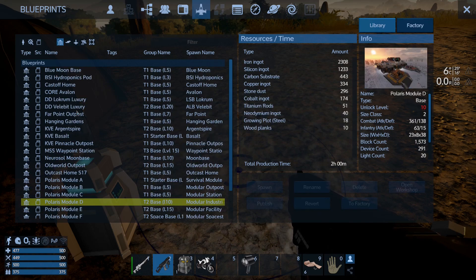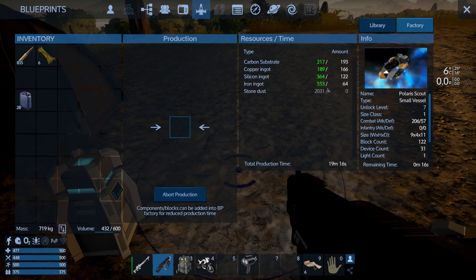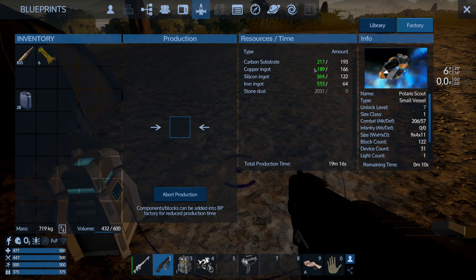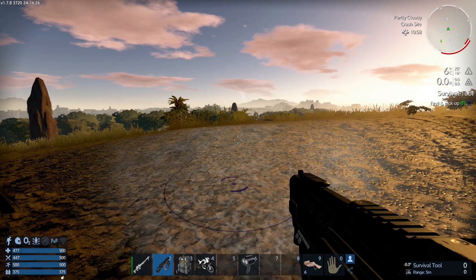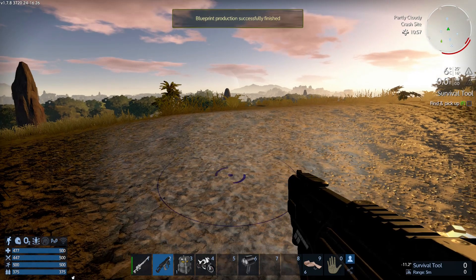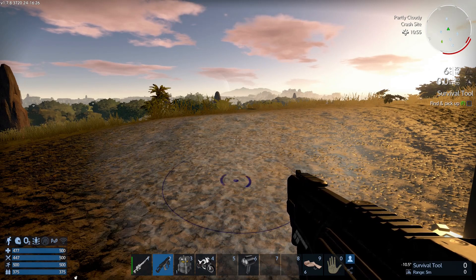For the base I'm going with the Blue Moon base again. Going to the factory — yeah, I've got to wait until the ship finishes, but it's going to finish any second now, so we'll be able to spawn it in just a few seconds and then look at the base. The point I was making is that there are so many ways to play this game, and this is just one path.